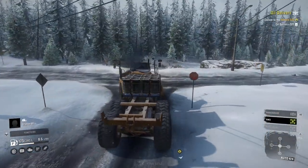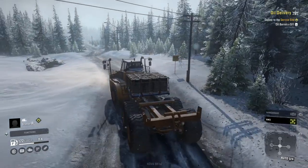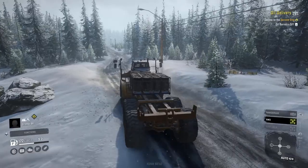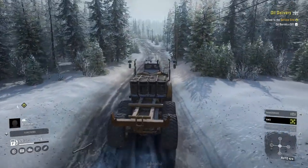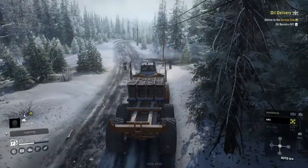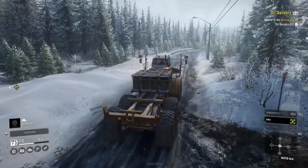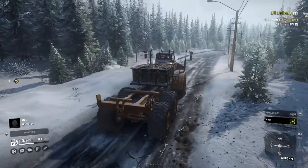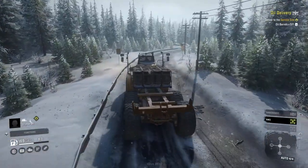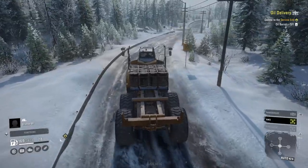I did learn one thing with it — if you take off the rear wheel covers you stop taking as much suspension damage at the rear. The wheels apparently have their own hitbox, and the wheel covers at the back — the mudguards — add to that. Driving down that hill I just hit my nose on the floor, but I can say I haven't damaged the rear suspension.